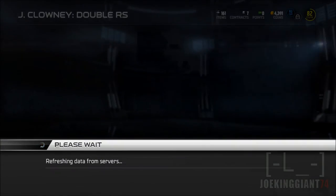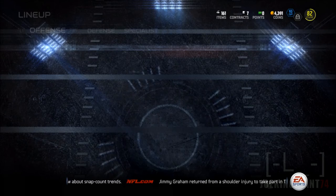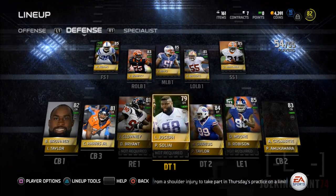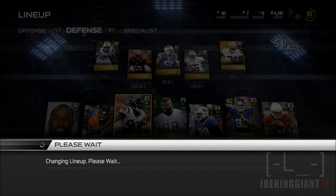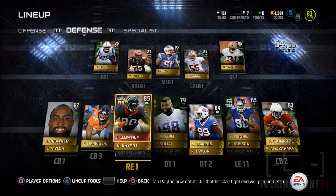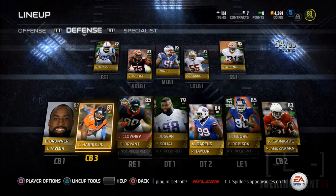What do you guys think — great pickup or terrible pickup? Leave your opinion in the comments. In my opinion, it's one of the best pickups of Season 2, along with Mike Adams and a couple others. I believe Clowney is gonna stop every single run in the Super Bowl. Look at this D-line: Montree Moore, Darius Linville, Joseph, and Clowney — plus Dante Winner and Mike Adams. This team is gonna be a beast.